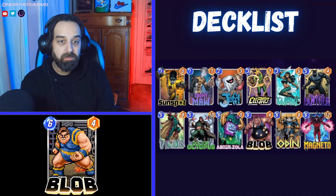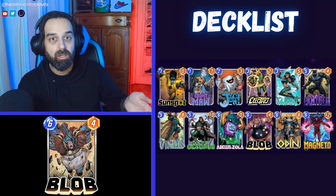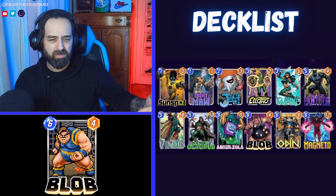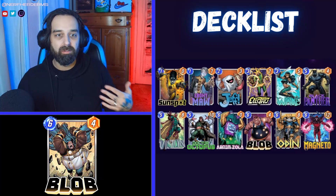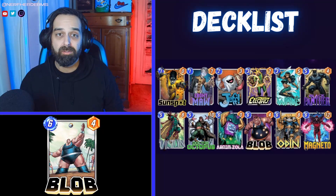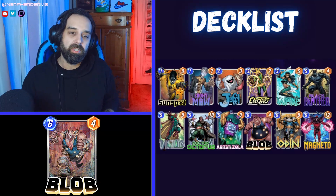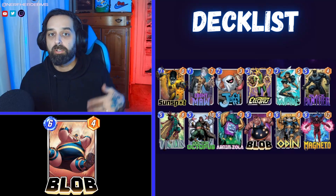Deck list time. This one is a ramp deck that is not doing Sandman stuff. Anytime you play Electro and Wave in a deck you think Sandman goes in — not this time. The goal is to play a few high-powered small cards like Sunspot, Ebony Maw, and Jeff — because you can play Electro and then double-cast cards on a turn with Jeff. The goal is to ramp into Black Panther, Doc Ock, Vision — then either Zola the Panther or Vision, or Zola a Doctor Octopus to lock two lanes, or do Electro into a turn-five Blob into a turn-six Arnim Zola.